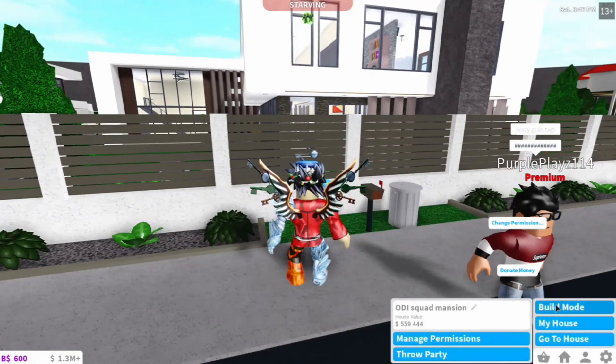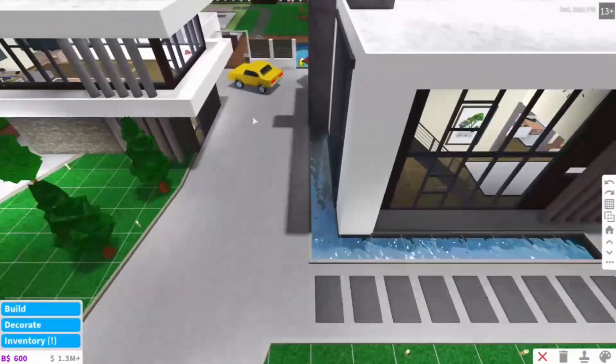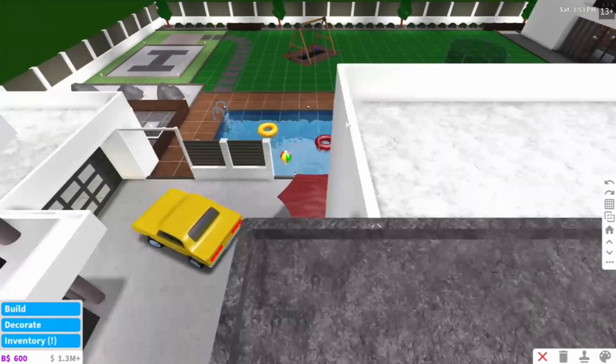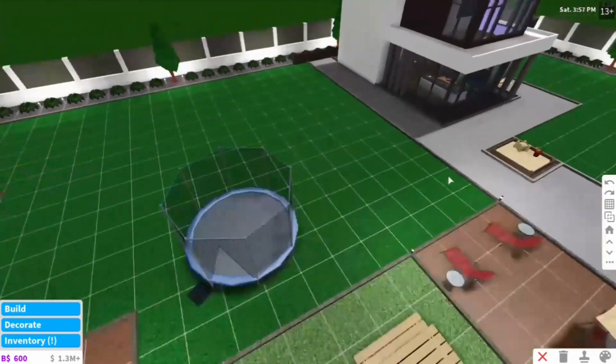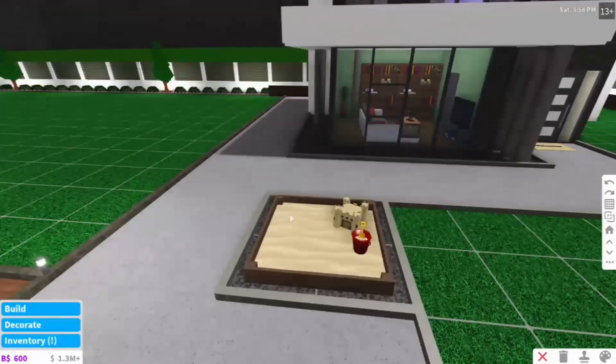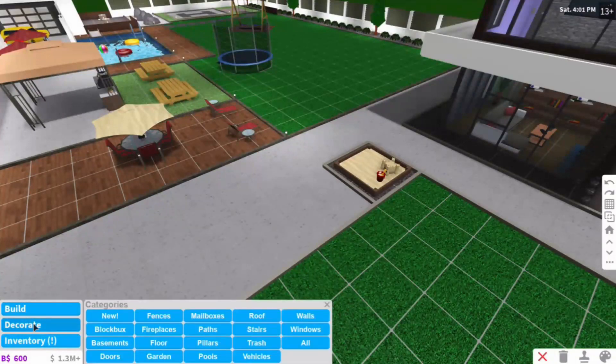Let's go into build mode real quick and check out the items. I've already placed the trampoline and swing, which has a mud area and a little mat, a trampoline with a mat for shoes — I am very creative, I know — and a sandbox with a bucket and spade and sand.